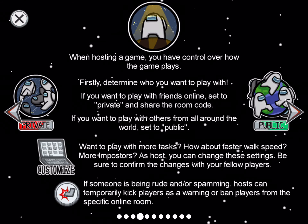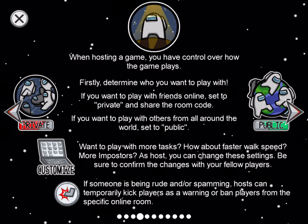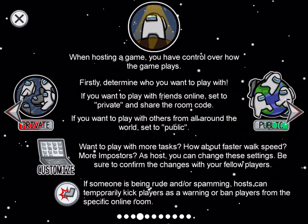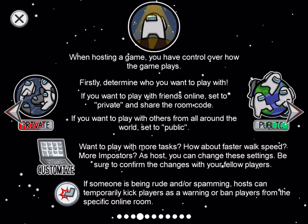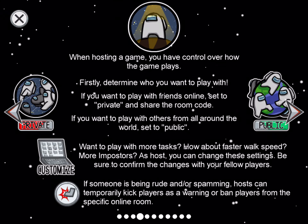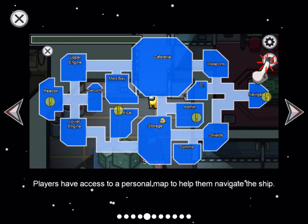Once you play more, try faster walk speed, more tasks, or more imposters — as host you can change these settings. If someone is being rude or spamming, hosts can temporarily kick players as a warning or ban them from the room entirely.